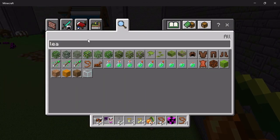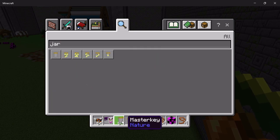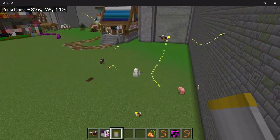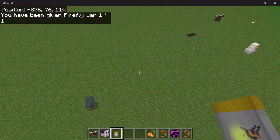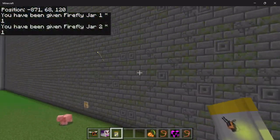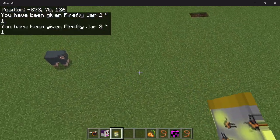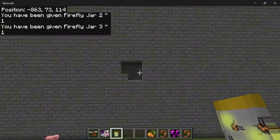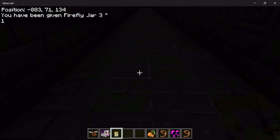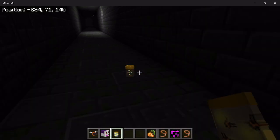Now what else can you do with them? There is a craftable jar — you can see it in my hotbar. With this jar you can actually capture them and put them in a really cool jar. You can put up to five fireflies in a jar. It's a little bit of a challenge to click on them. The more fireflies you've got in there, the brighter they get — they will actually flicker and light up your area. That's dope.